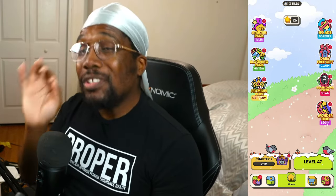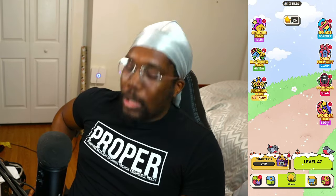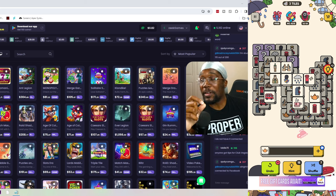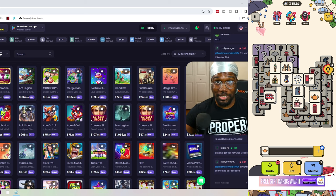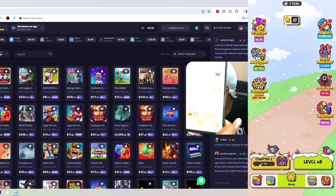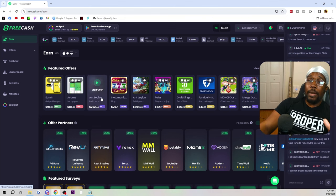As you can see, this is Three Tiles Connect and I am at level 47. As soon as I get to level 50, I get an extra 44 cents. Let's do it! You guys weren't able to hear it but I heard the money 'ching.' As you can see it went from 39 cents to 82 cents — and the crazy thing is I'm only level 48 and they still gave it to me.